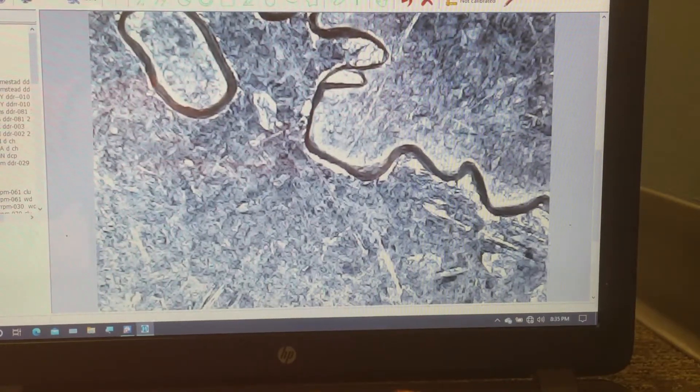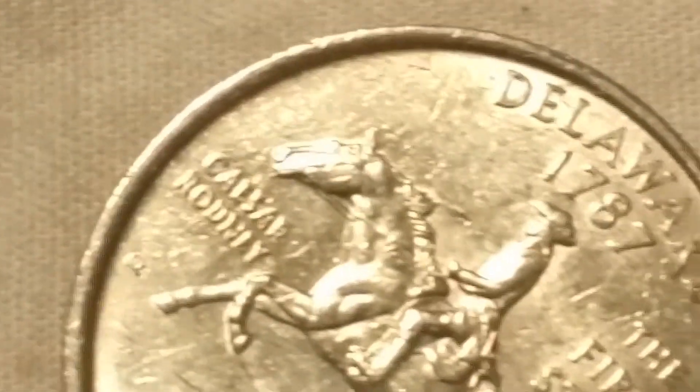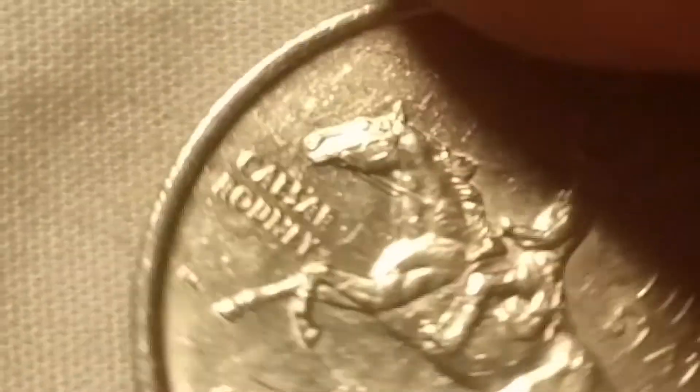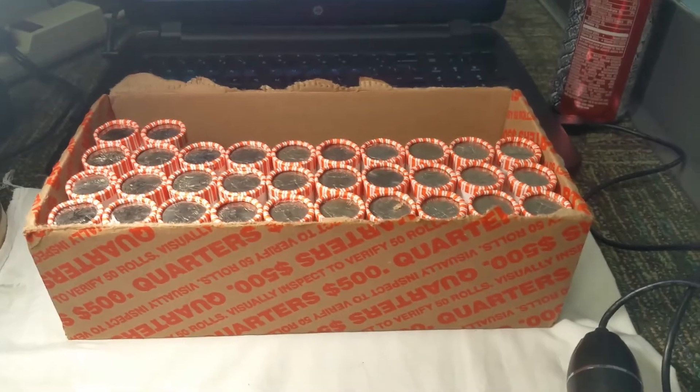The one I really want to find is the DDR-001 — it's an FSDX designation, but it's pretty hard to find. Roll 16, and I just came across another 1999 Delaware spitting horse. The only difference is it's gonna be hard to see this one — the die break had just started. There you can see it right there; you can see the die break doesn't go all the way through to the edge on this one. So this is an early stage die break. Pretty cool — two different '99 spitting horses in one box.